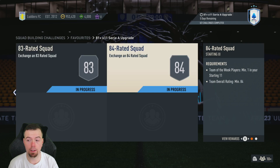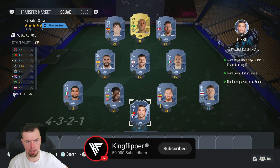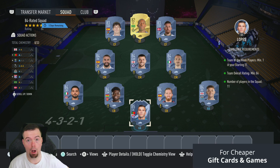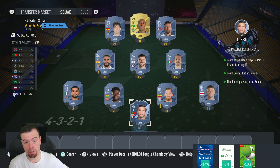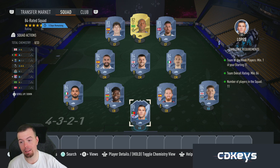The packs are worse in this than in the 82x10 as well. For the 84-rated squad, you do need a Team of the Week card. They're going up in price. Lopez is one of the cheapest 85-rated Team of the Week cards at the moment because he's currently in Team of the Week. That's an 84 with 11 players in squad.